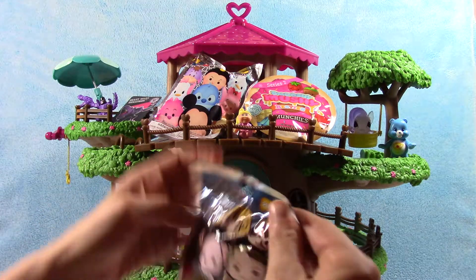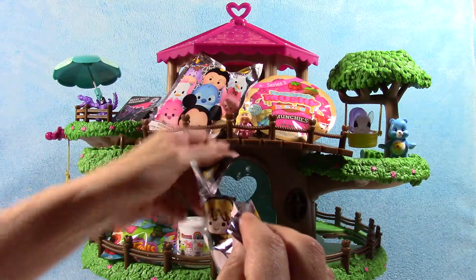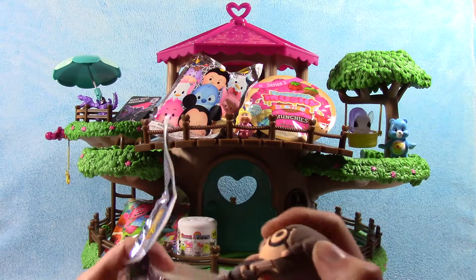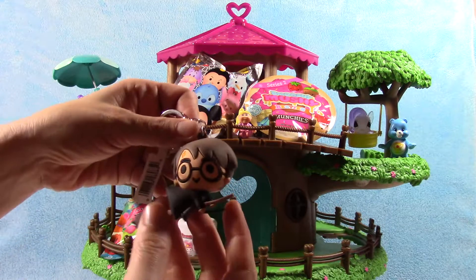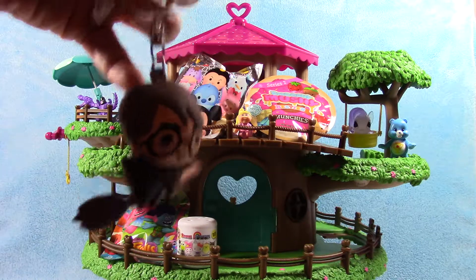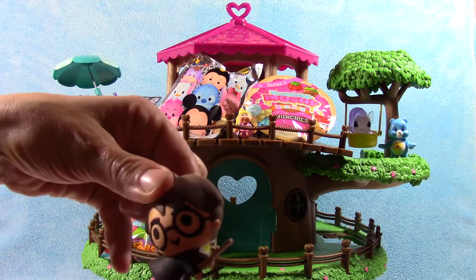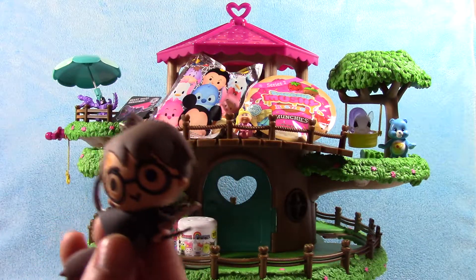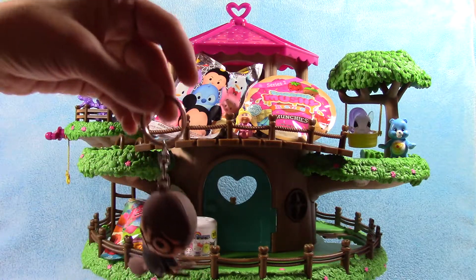No easy way to open this one here. I got an easy way — help us out there, Sarah. There you go, excellent, thank you. What do we have here? We have Harry Potter on a broom! Oh my God, he's adorable. Look at that — these are super cool. A little keychain, very heavy, surprisingly heavy. And his little bendy broom — he has a heart mouth. This is super cool, he's really cute. I like this one — this might be my favorite so far.